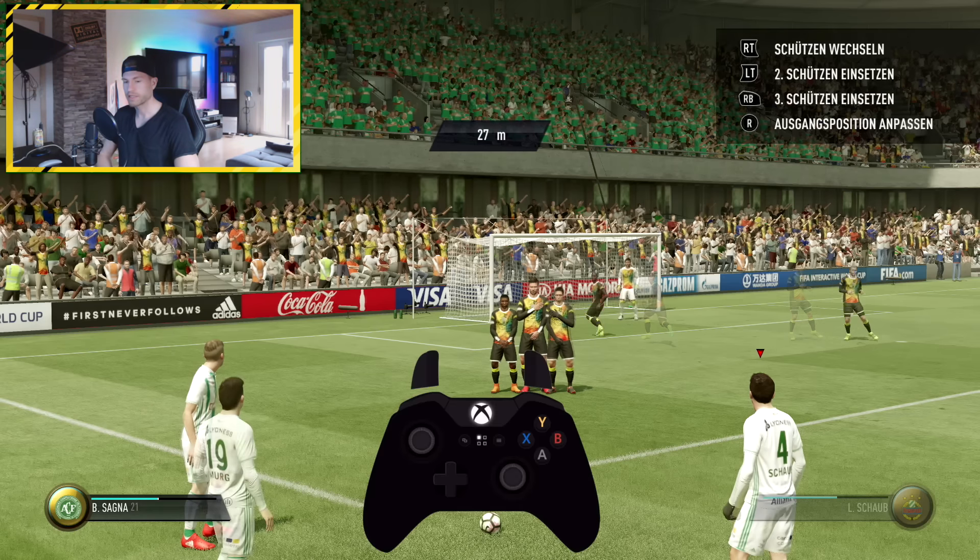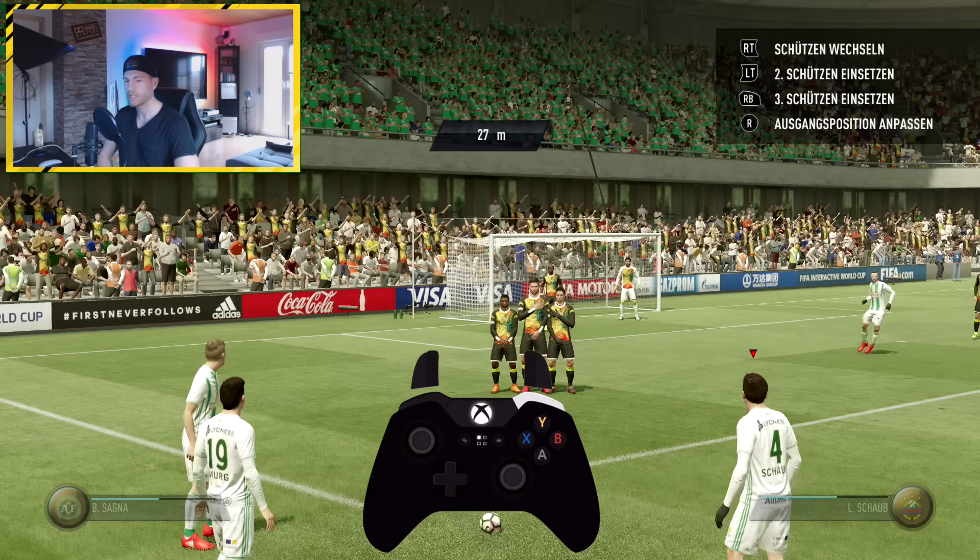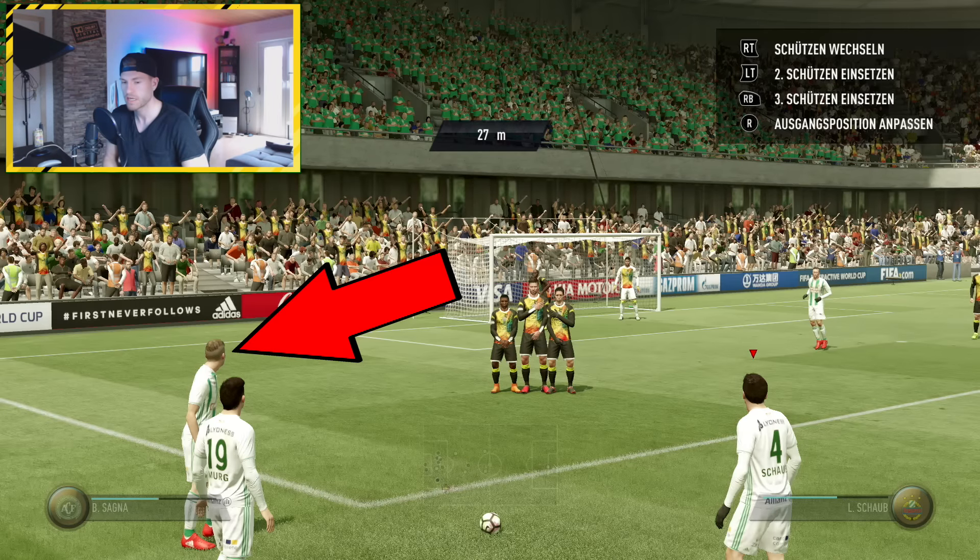Jetzt brauchen wir auch noch einen dritten Schützen. Den könnt ihr auf der Xbox mit RB oder auf der PlayStation mit R1 ranrufen. Jetzt wollen wir, dass der zweite Schütze, den wir mit LT oder L2 hergerufen haben, über den Ball läuft. Über den Ball laufen lässt man die Spieler mit einem ganz normalen Fake-Shot: auf der Xbox mit X und A, oder auf der PlayStation mit Viereck und X. Und wenn ihr wollt, dass der zweite Schütze drüberläuft, müsst ihr einfach noch LT oder L2 halten und dann den Fake-Shot machen.